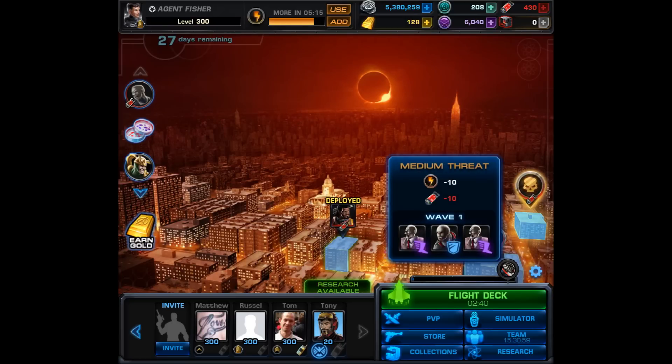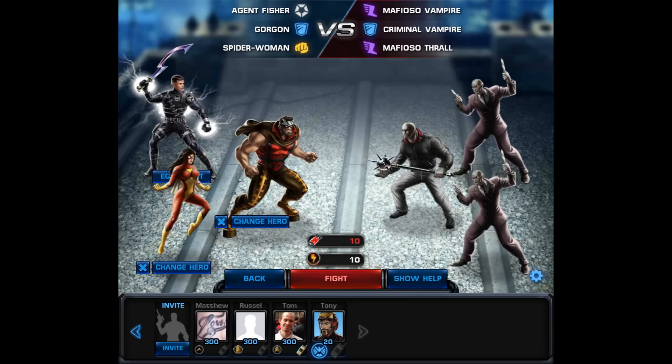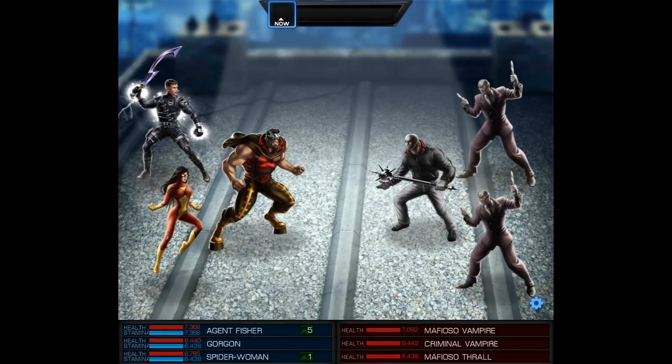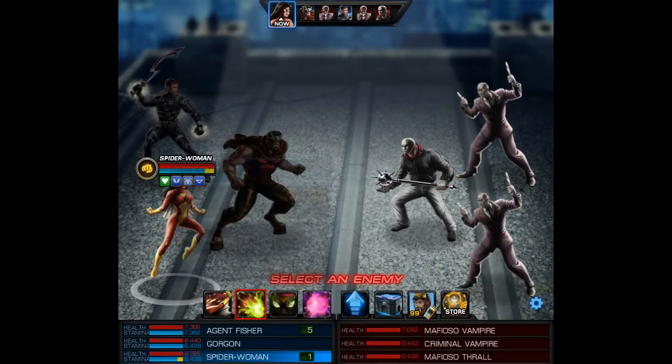Right away in Mission 1 you're going to find a threat with 3 vampires. So let's go ahead and take those on with Gorgon and Spider Woman. I'm using those two together because I'm trying to level them. This first battle is going to be against 3 vampires exactly, so it's going to finish that half of the quest.